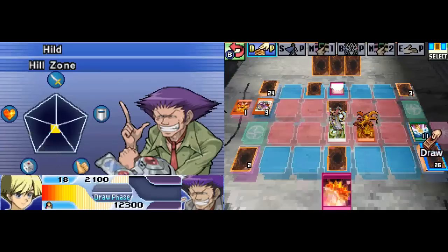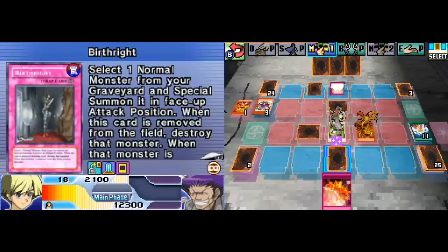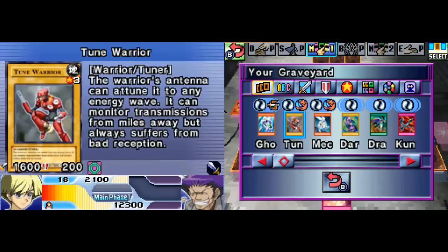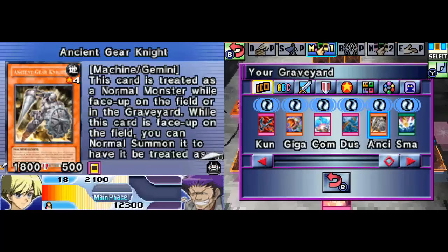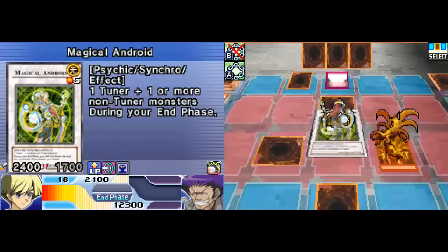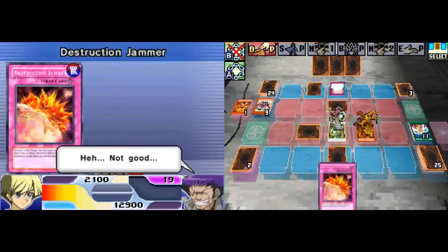Stalling isn't going to help you. Mystic Swordsman Level 4 face down in defense mode. Can't activate - damn. I wish it had been Ancient Gear Engineer. The Engineer is immune to the effect of trap cards when attacking - not just that they can't be activated while it's attacking, it's actually immune to their effects.